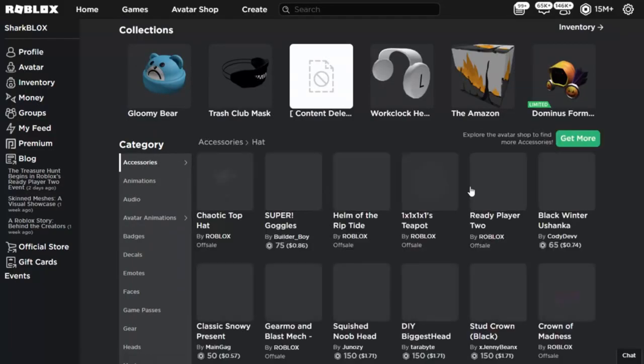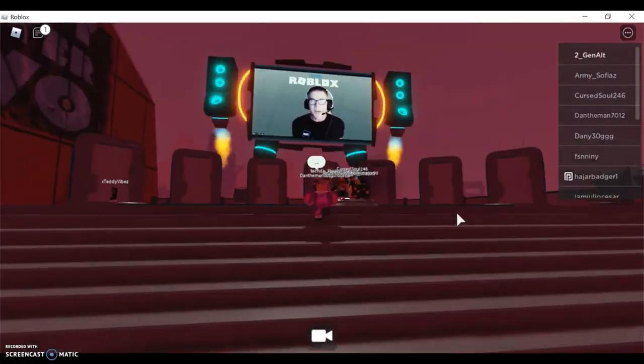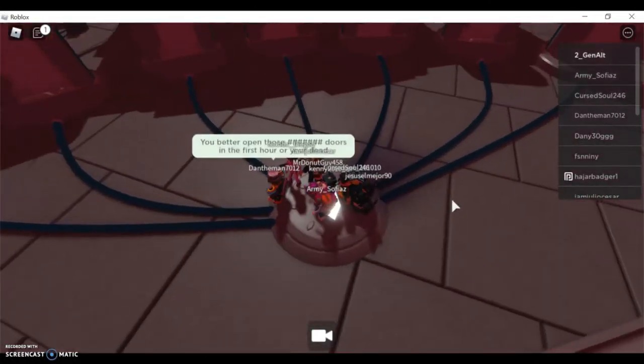One thing I forgot to mention is a prerequisite that is required to perform all the steps: you have to get 4, or you can get all 7 items from their respective experiences, aka games. After this, only then will you be eligible to get the secret meta item kept for you.